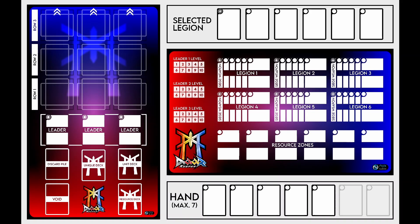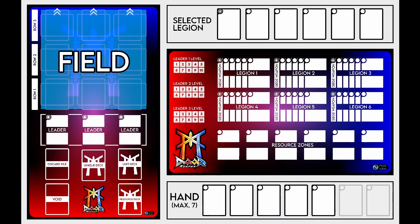For instance, on the left here, you should recognize that at the upper left corner there, we see the field. That's where we're going to have our territories and where most of the action is going to take place. Beneath that, we have our door. That's where our leaders are going to be placed and where new legions will be formed.